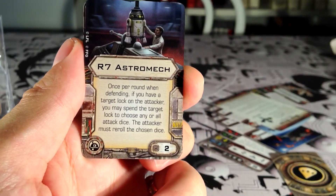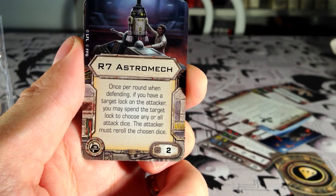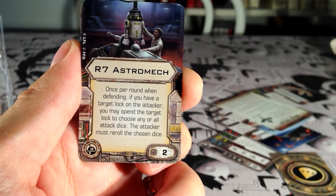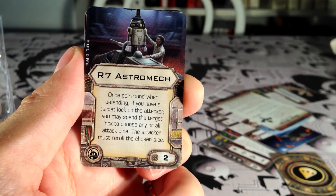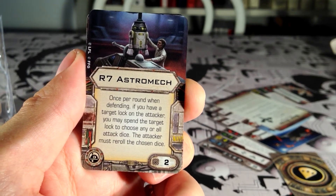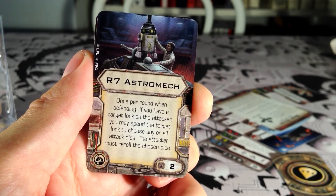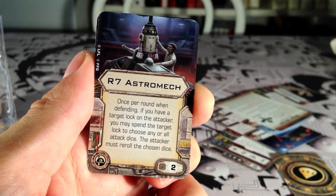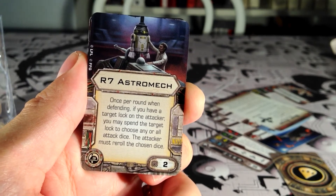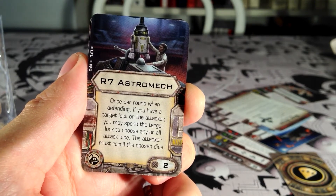We have a new astromech: the generic R7 astromech, cost 2. Once per round, when defending, if you have a target lock on the attacker, you may spend the target lock to choose any or all attack dice — the attacker must re-roll the chosen dice. So this is basically a reversed target lock, letting you use it to re-roll your enemy's attack dice in defense. And especially if you combine this with Tarn Mison, the X-Wing pilot from the Rebel Transport, who automatically gets a target lock on everyone who attacks him, it makes him really, really good at defending.